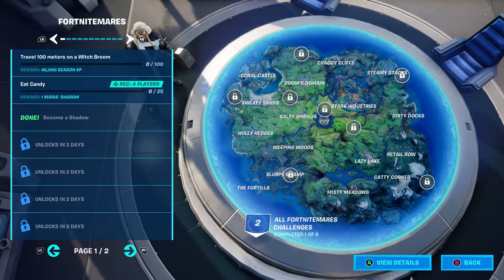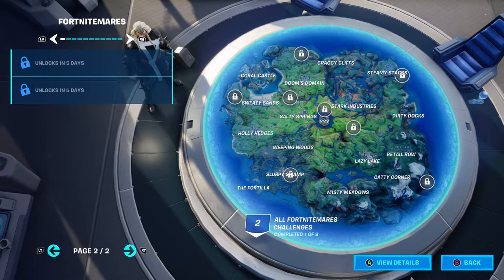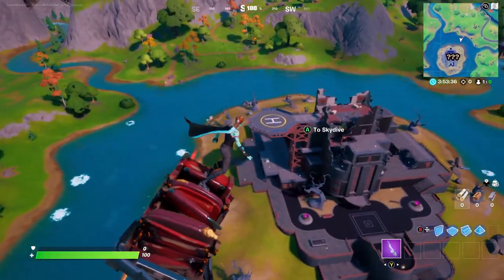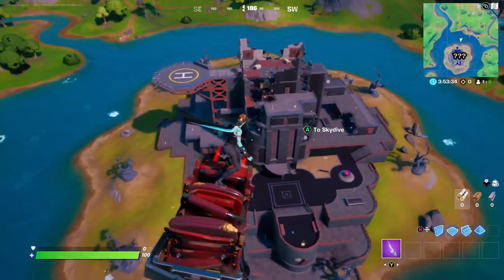Here are the Fortnightmares challenges. The first one is travel 100 meters on a witch broom — witch brooms are now in the game and I'll be showing those off later. Next is eat 25 different pieces of candy. The last current challenge is become a shadow, which oddly already says done even though I haven't played yet — free challenge I'll take it. Three more challenges unlock in two days and three more in five days.